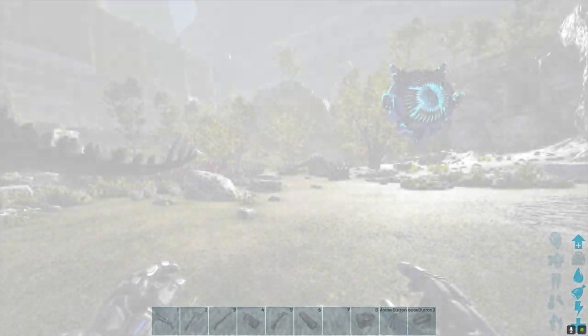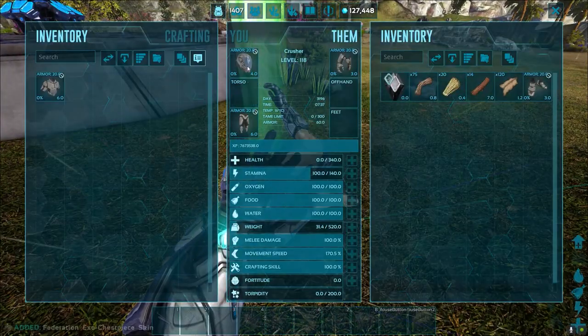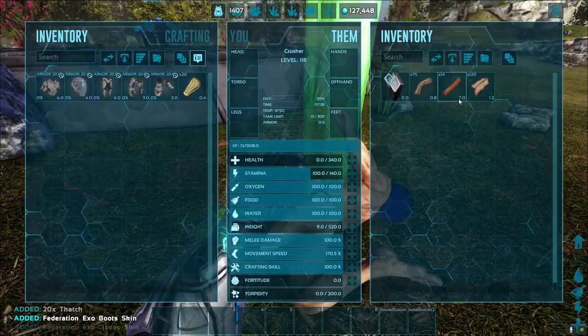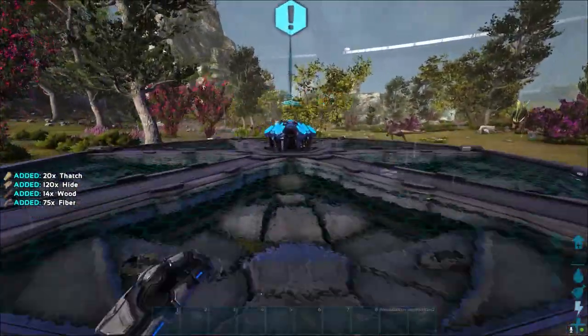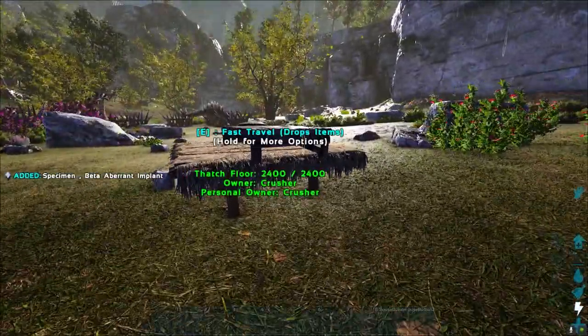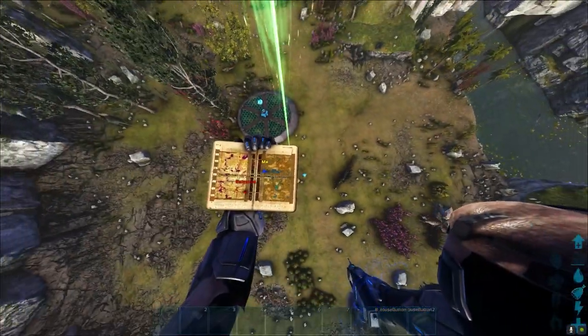When I respawn on my bed I'll have another exosuit on me. I'm going to take this one off my body — I'm currently wearing a suit and I've got the suit from my body. I might as well take that as well. I've still got another minute so I'm going to kill myself again so I've got three suits, and then we can head over to Aberration and do the method.